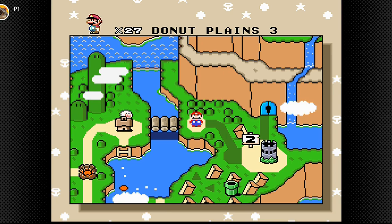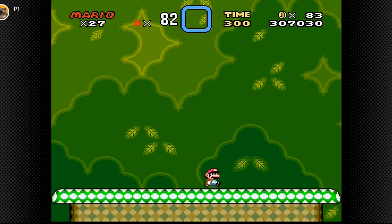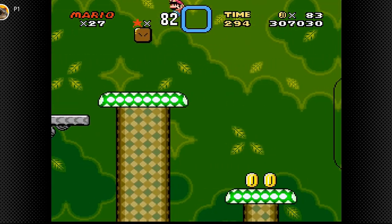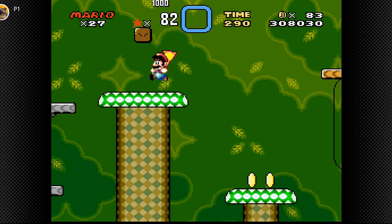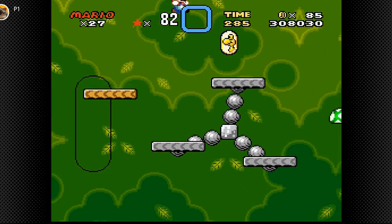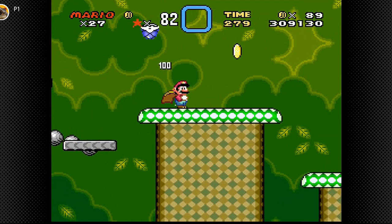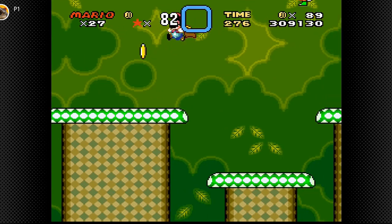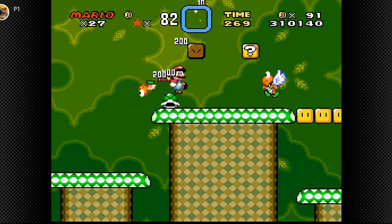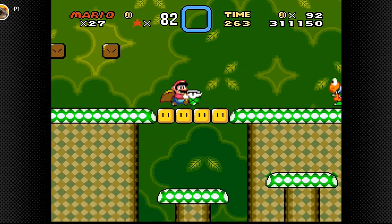Hopefully in Donut Plains 3 there will be a cape. Here's a cape — come on, feather! We have a nice forest environment. Dragon coin. And a blue shell Koopa. That's another nice thing about this game — there are actually yellow and blue shelled Koopa Troopas. That's a nice touch.